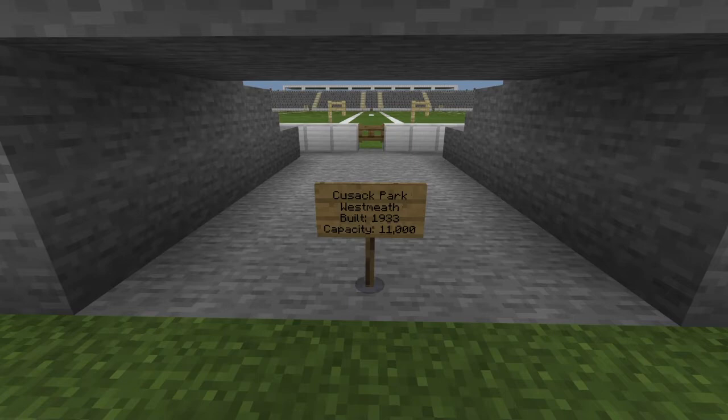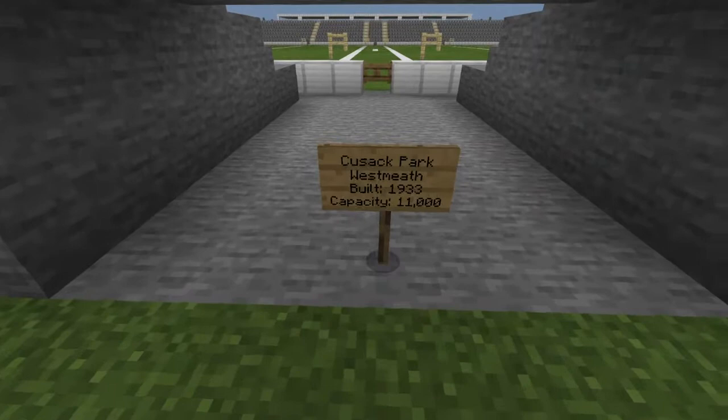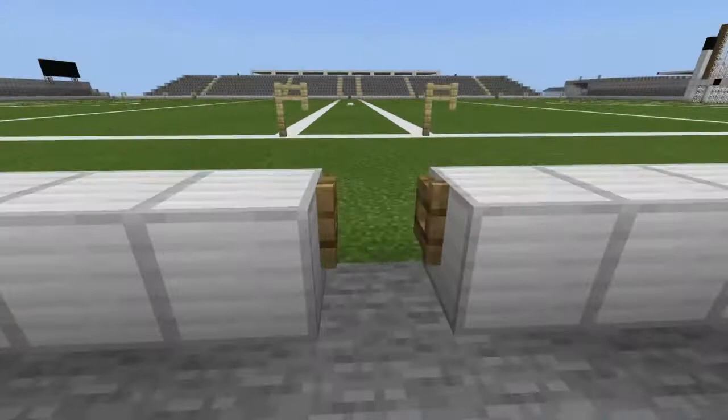Hey guys and welcome to another episode of my Minecraft GAA Stadium Showcase. Today we'll be taking a look at Cusack Park in Westmeath. It was built in 1933 and has a capacity of 11,000, so let's head on in.